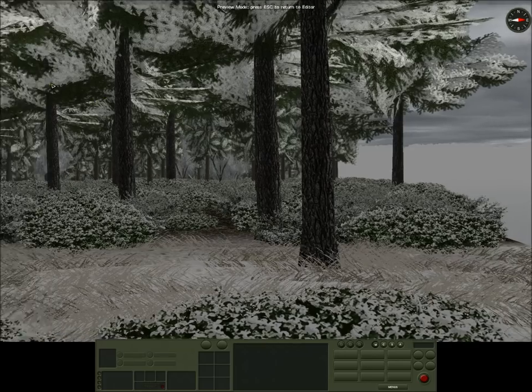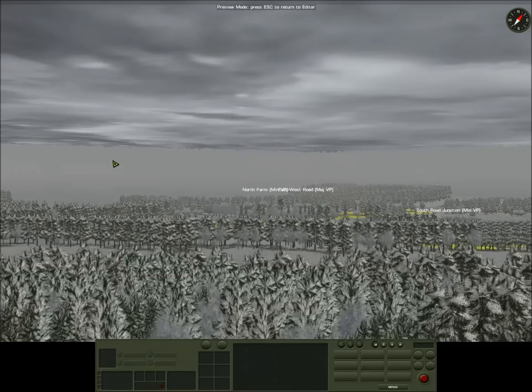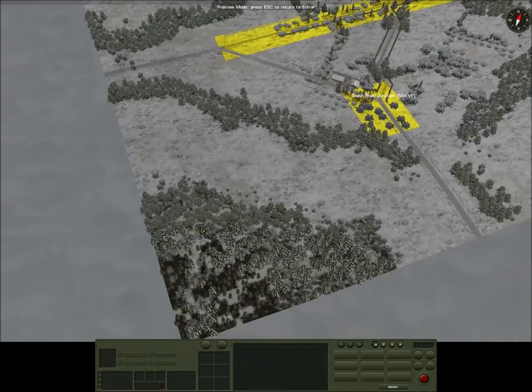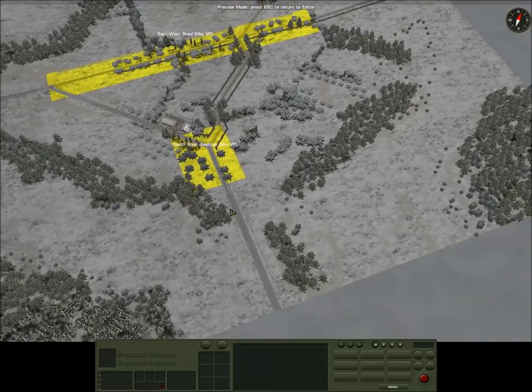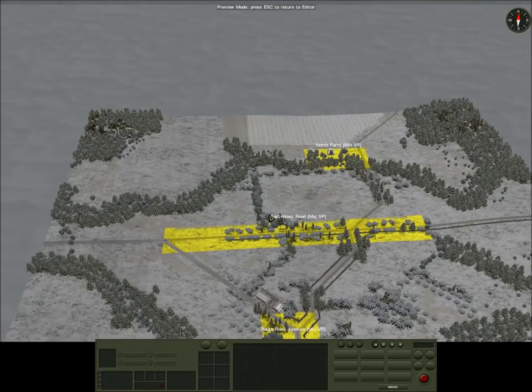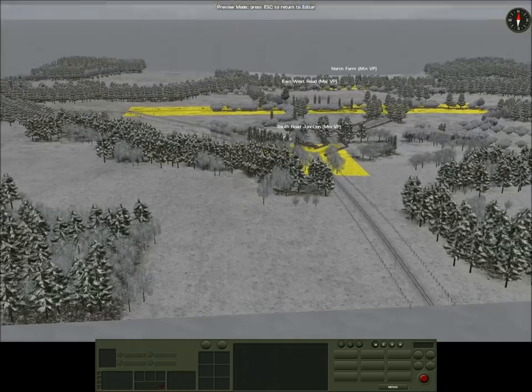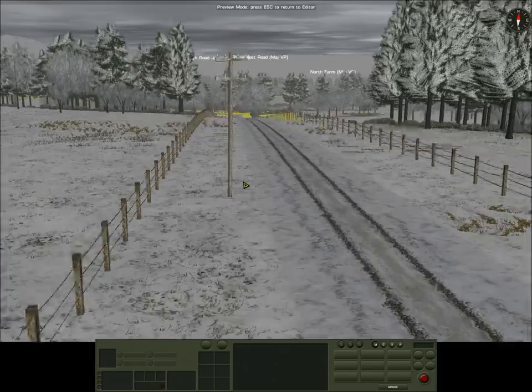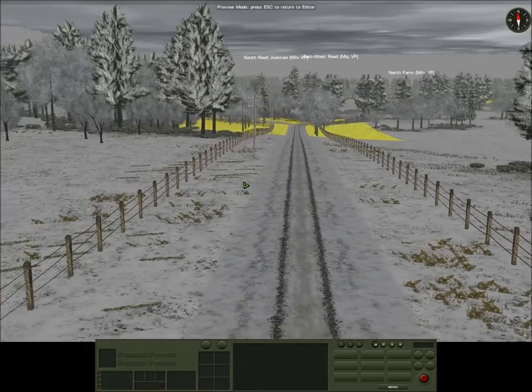As you can see, we'll be playing in the snow. This is starting on the south position. You can see the three VPs — the southern and northern ones will be 100 victory points each, and the middle will be 200 victory points. This is the American start. As you can see, the map is deceptively hilly.